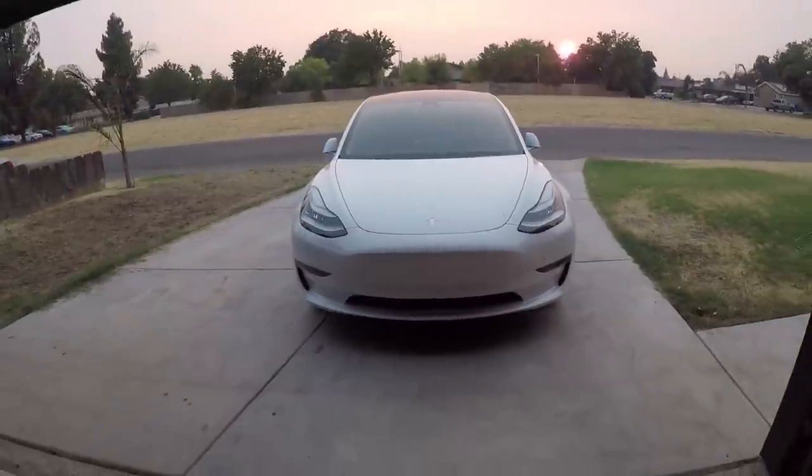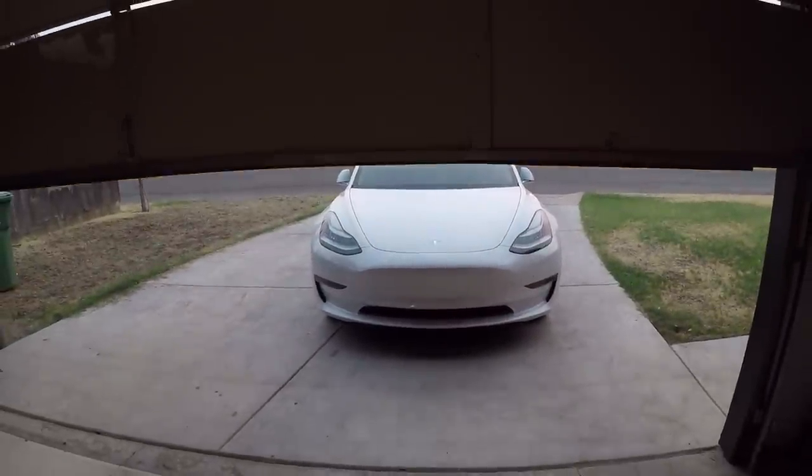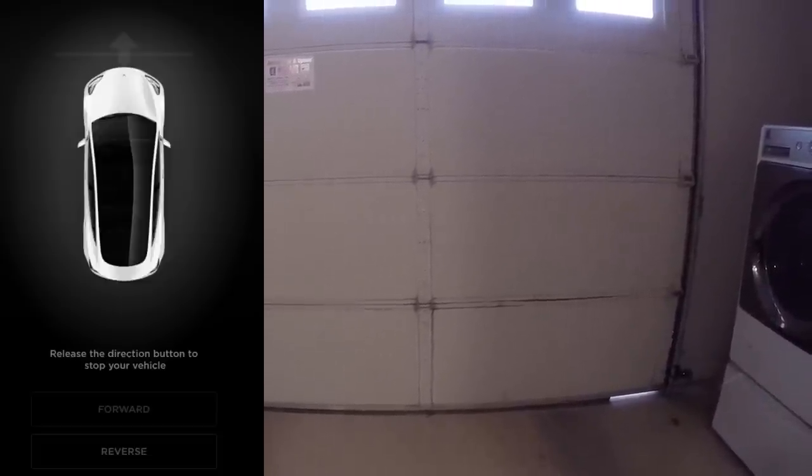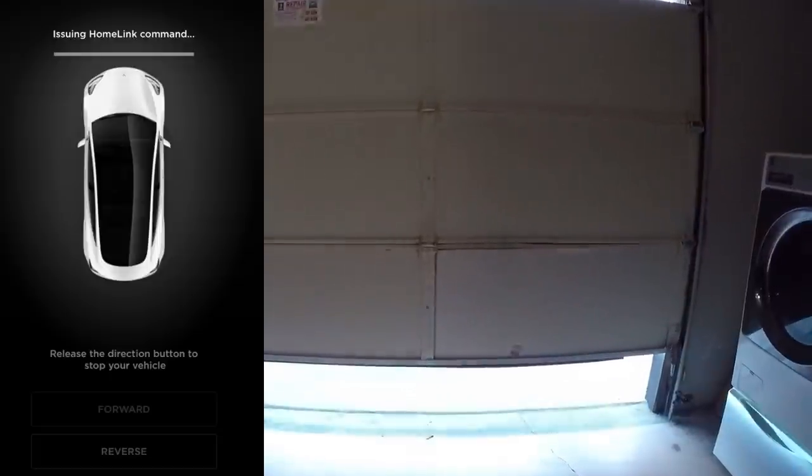You will see that the garage will close automatically once the car pulls itself out. Now we're going to go ahead and get it pulled in. I'm going to hold the forward button on the phone, the car is going to automatically open the garage on its own, and it's going to pull itself in.